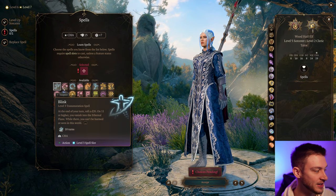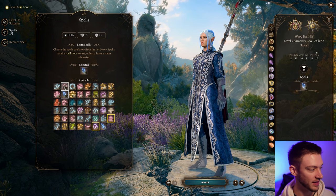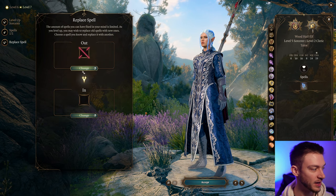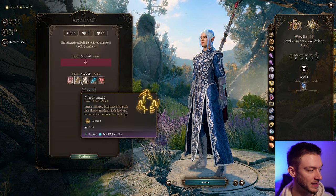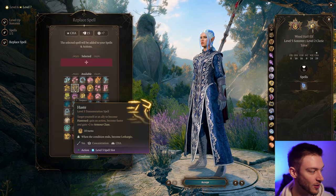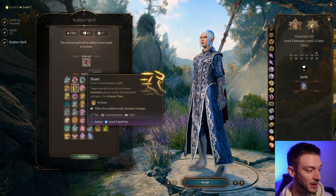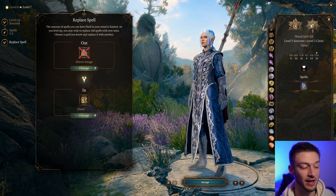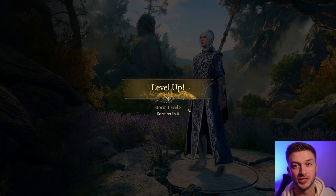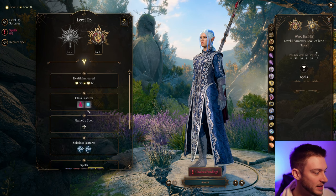On the next level we get ourselves level 3 spell slots. Lightning Bolt is kind of the direction this build is going, but we also want Haste. We want Haste for sure, and Counterspell — those are what we want to gravitate towards. We can take off Mirror Image if we want and take Counterspell or Haste instead. I'm a fan of Haste because it gives you an extra action, makes you faster, and grants a plus two to armor class — it's broken, especially with Twin Spell. You can upcast that to two people. Lightning Bolt deals lightning damage in a straight line, which is great because we're going to set up water and blast — you can fly and then set up a Lightning Bolt to hit different targets.